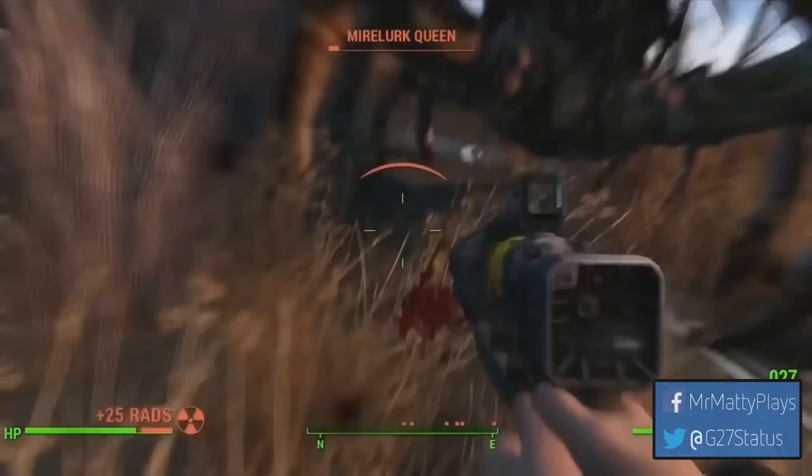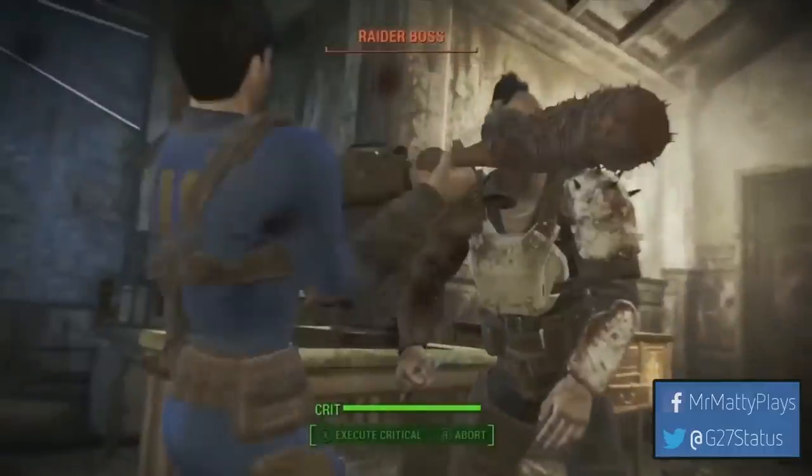In this clip we get a surprising amount of new info. First, we see the Mirelurk Queen — we've faced Mirelurks before but now we get to see their leader. We also see an upgraded laser pistol with a red dot sight. Most importantly, on the bottom left of the screen the radiation bar has been integrated directly into the HP bar, and radiation increases right when the player gets hit — meaning enemies can leach radiation onto us. The radiation appears to cover over the health bar, and if it fills completely, that may be when we die.